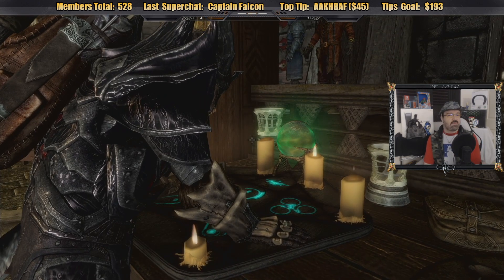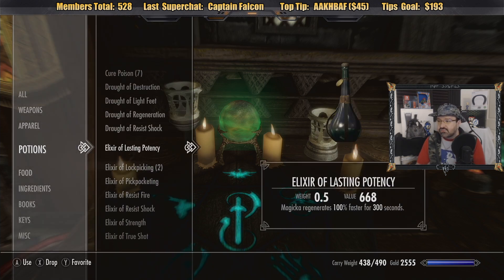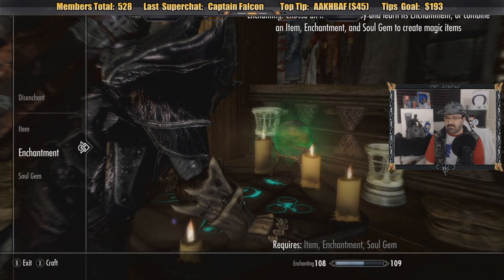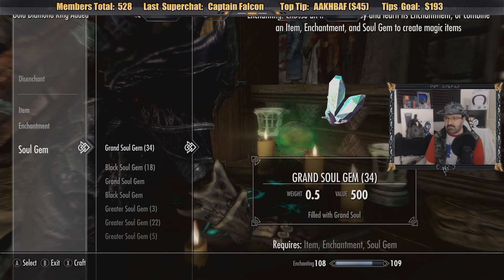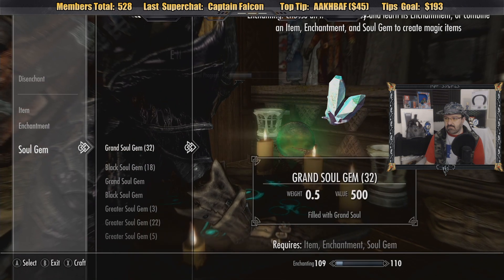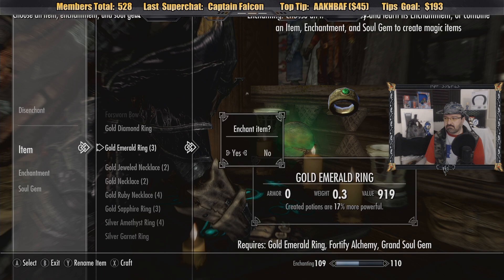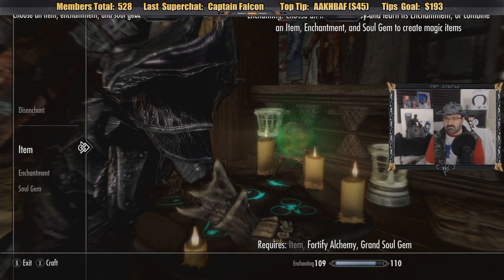Wait, I was just going to say I don't have a potion — boy, I'm stupid. Let me check my items. Lock picking... maybe I don't have one. Oh! Enchanter's Filter — there it is! Here we go. So I have to enchant like crazy.